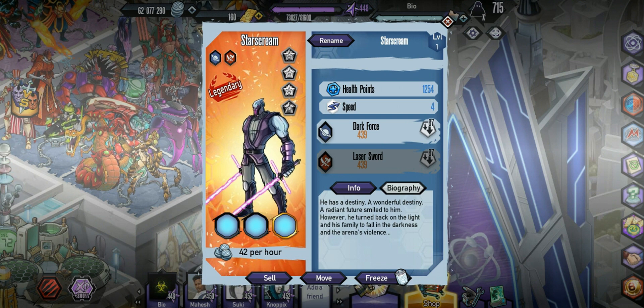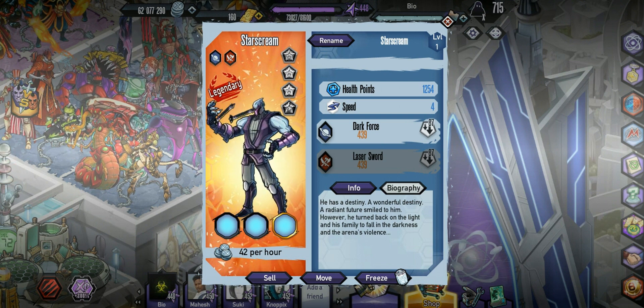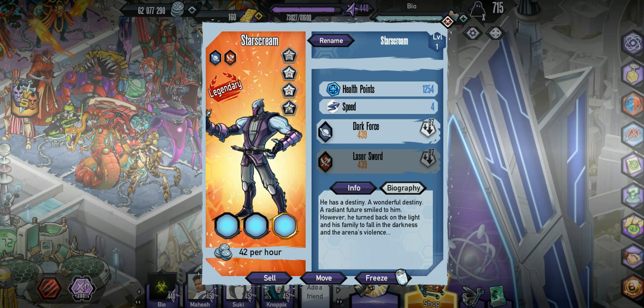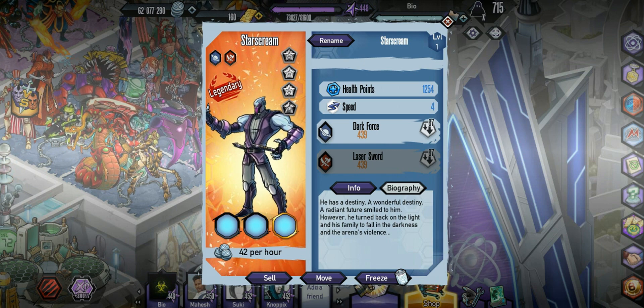What's going on guys? Bao here back with some new Genetic Gladiators. So let's get into this. Today we're going to be checking out Starscream, which you can buy in the shop for $1.99 or 2,000 gold for the gold version.